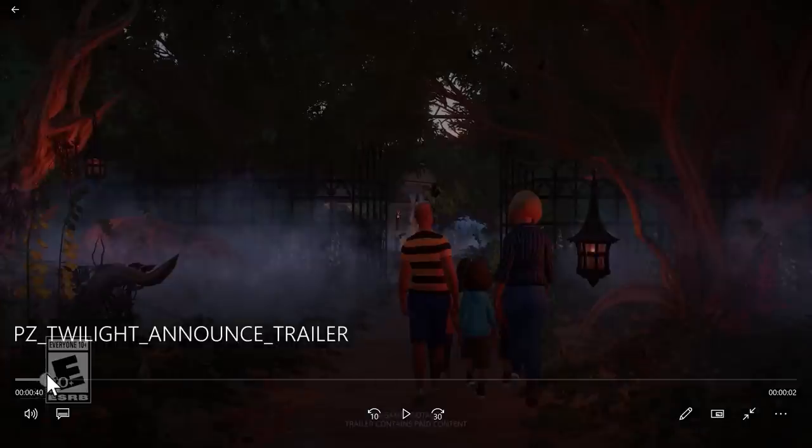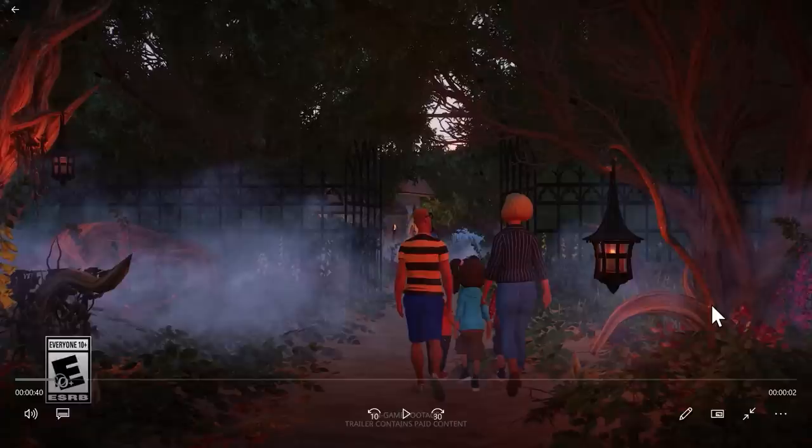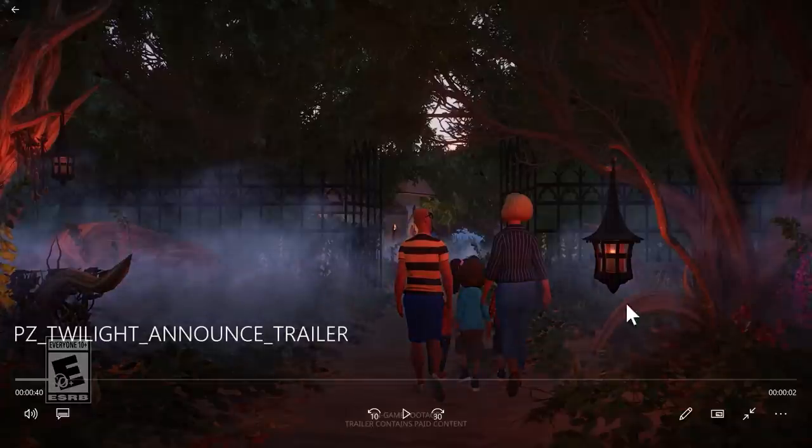If we scroll a little further in the trailer, we can see these lanterns and these roots. I've been dying for these types of roots for so long — I think we had something similar in Planet Coaster. There are also really big ones over here. This looks like new foliage too. This pack is themed with a Halloween vibe, but I know this kind of stuff is going to be useful for so many different habitats.